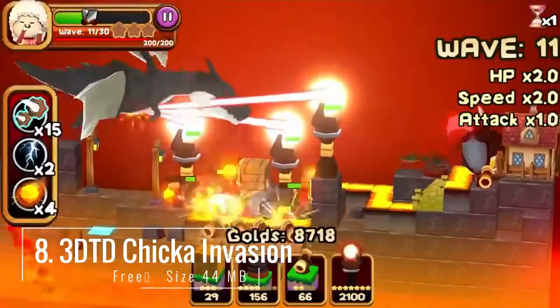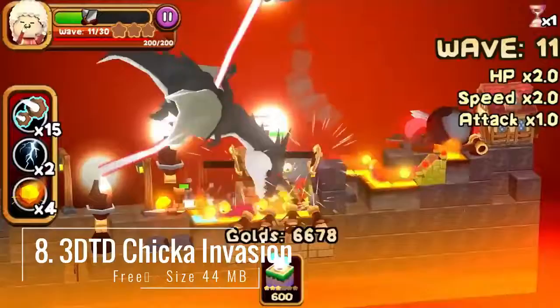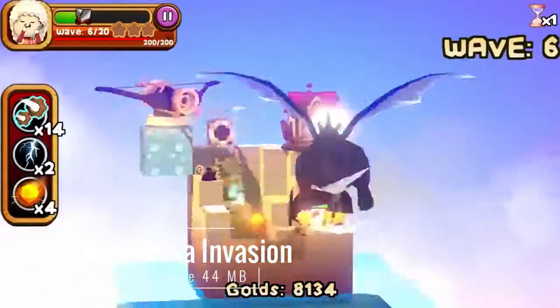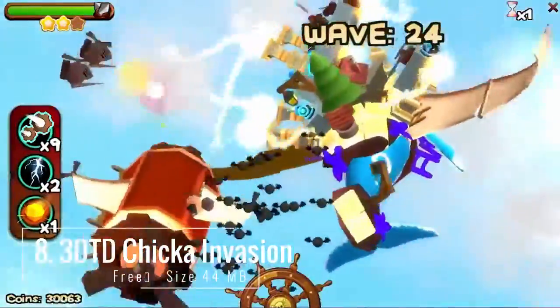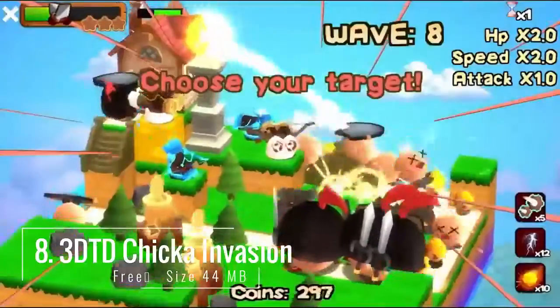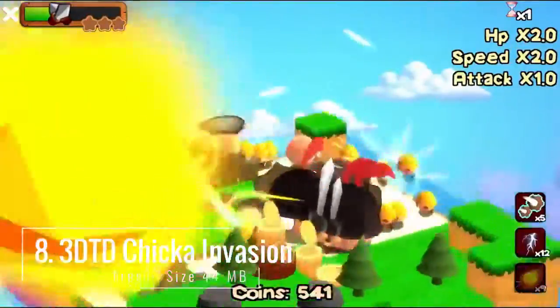The Chicka Army has found its strong backup force: Christmas Chicken, Candy Cane Chicken, and Chicken Snowman. Snow Castle is in battle array, and Frost Rockfall, Frost Bomb, and Frost Tower are all ready. Come and put up a strong defense against the violent attack on the castle.